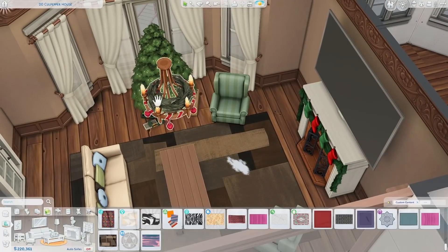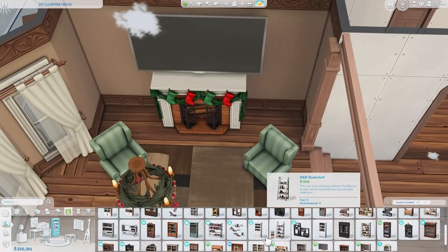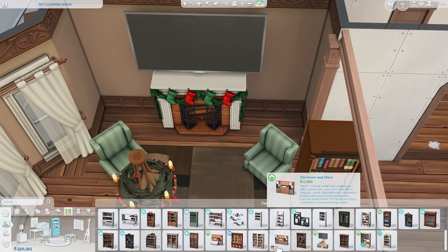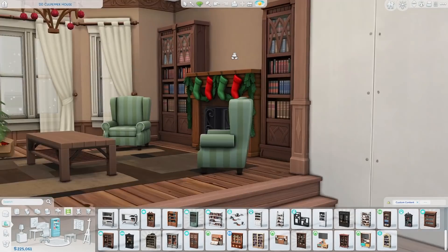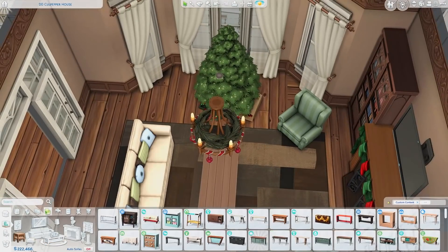A lot of the custom content I use feels like a hybrid between Maxis-match and alpha, but closer to the Maxis-match side. This CC is so Maxis-match and cartoony — it looks like it could be in a Pixar movie. Let me know if you guys agree.